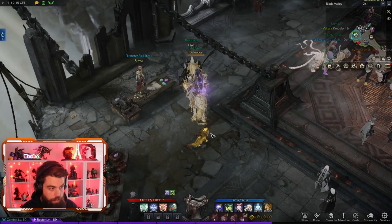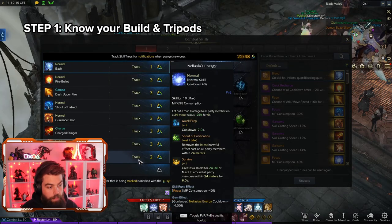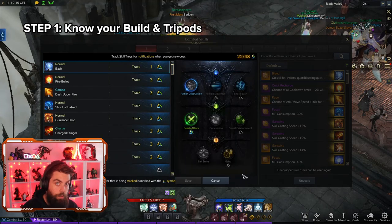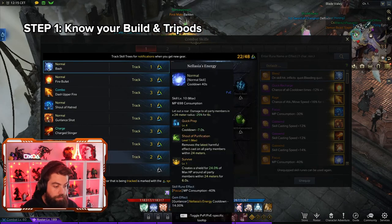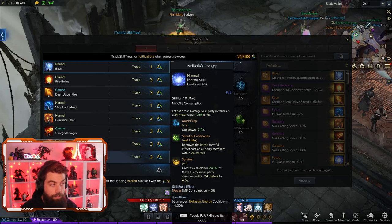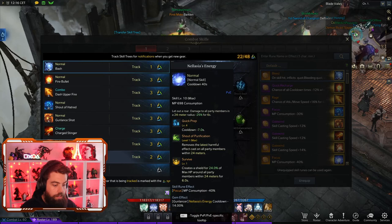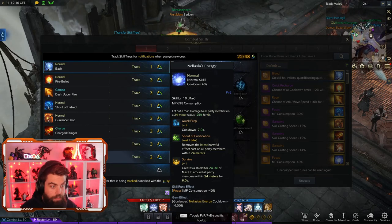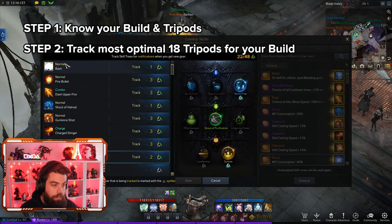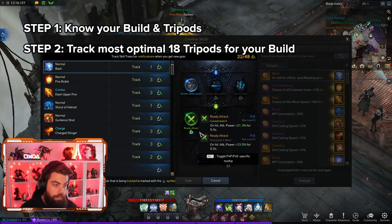With this update we can store the highest level tripods we can get off the auction house or through trading, and as soon as the update hits we'll automatically learn those and have our character essentially maxed on tripods. First and most importantly, know your build and the tripods you need for an efficient build. I've been playing Gun Lancer and I'm familiar with the Lone Knight build. I've fact-checked it on websites like Loawa, Discord, and Tricksy to try out builds.